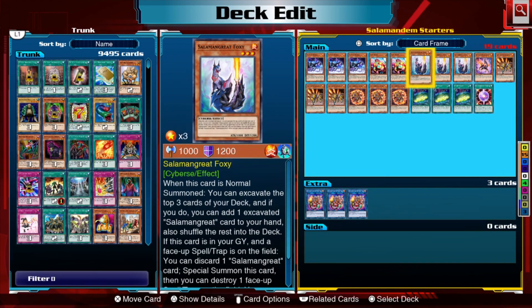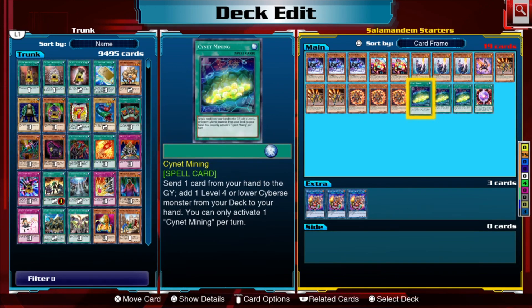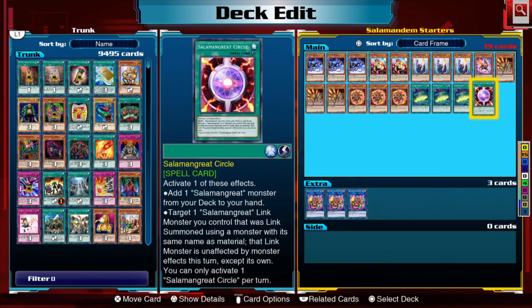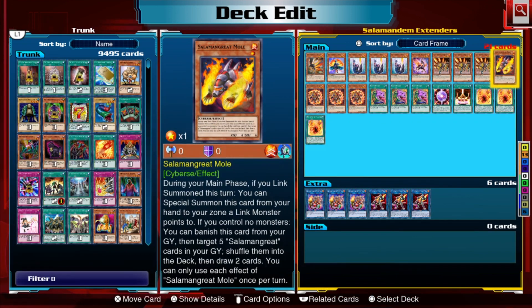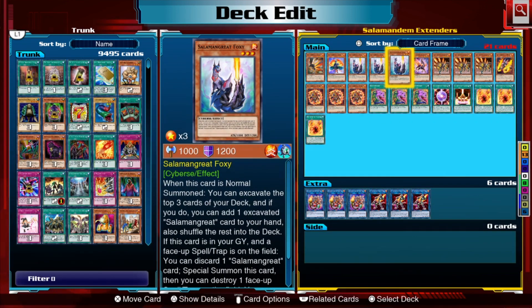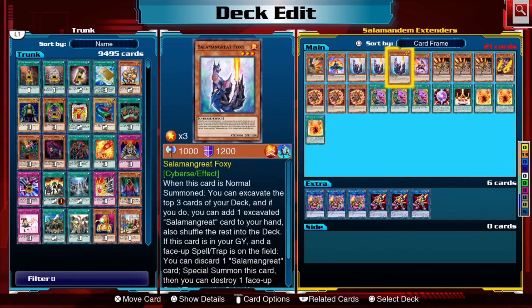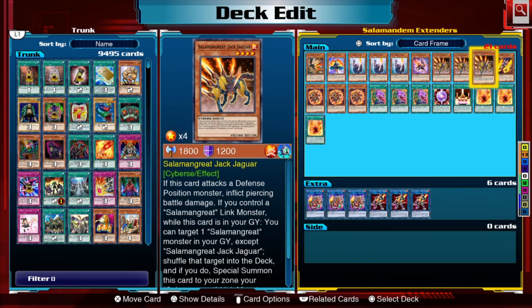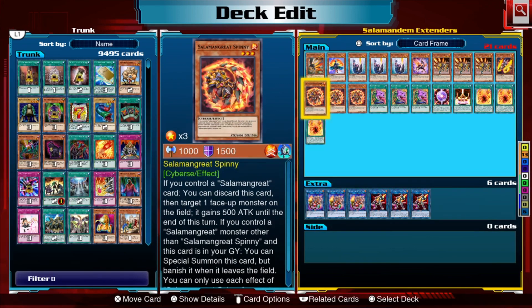All of these cards, as I've said, are one or two-card starters for Sunlight Wolf. At the end of this video I'll show you how to do these little combos to make a Sunlight Wolf, after we've gone through the rest of the profile. So let's now talk about extenders. A lot of the cards we had as starters are also extenders, which is why this deck is so good — your cards serve multiple roles and multiple purposes.